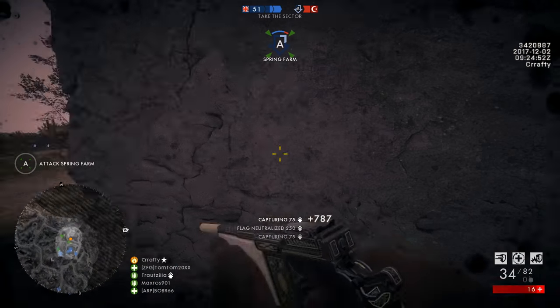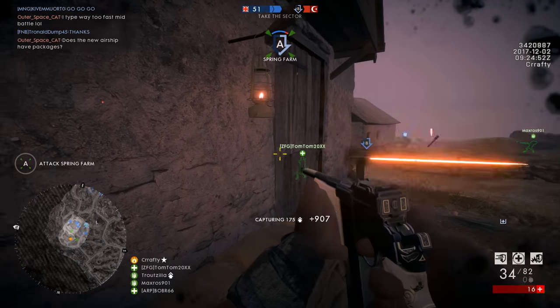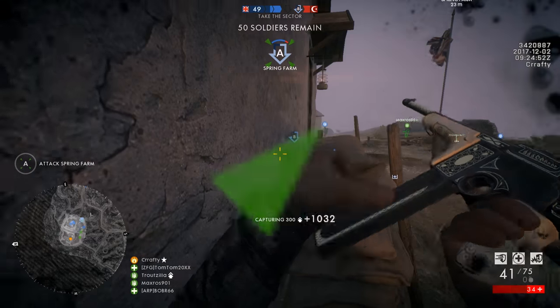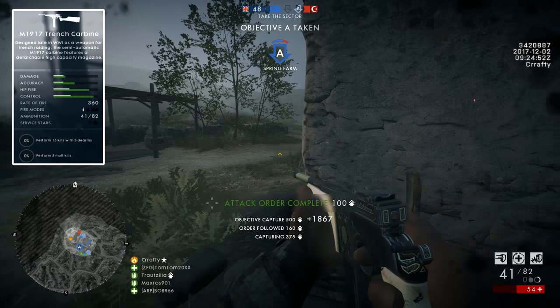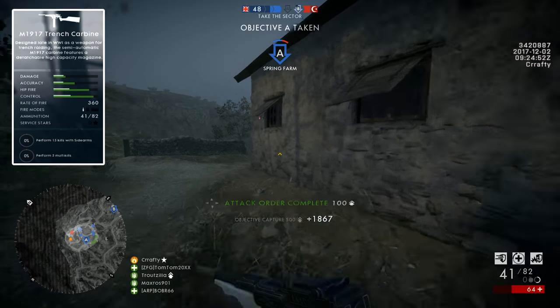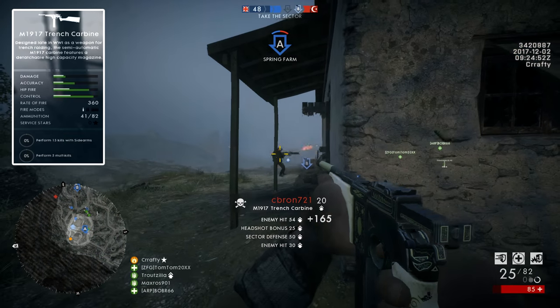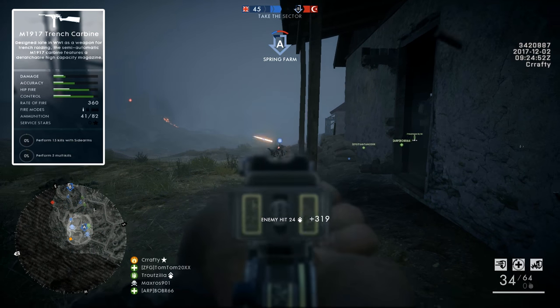As with many other weapons that came to the game with this expansion pack, the M1917 comes only in one variant — the Trench variant with improved hip-fire accuracy. If you want to unlock it, you have to perform 15 kills with sidearms and get 5 multi-kills. Notice that in this assignment there is no need to get those multi-kills with the Assault class — you can do it with any class in the game.